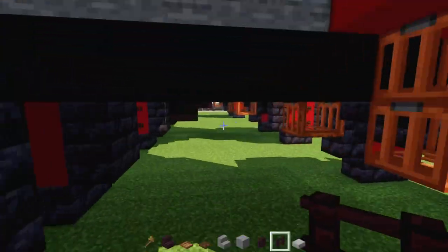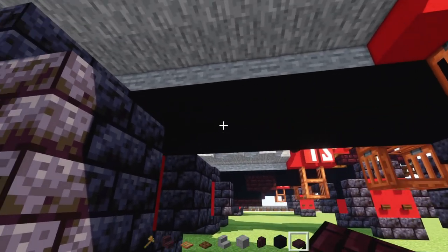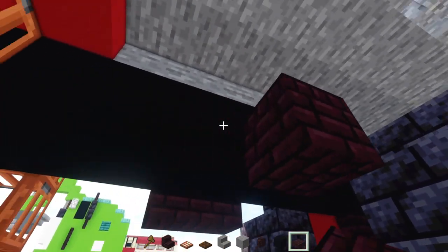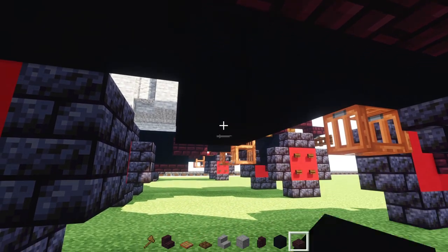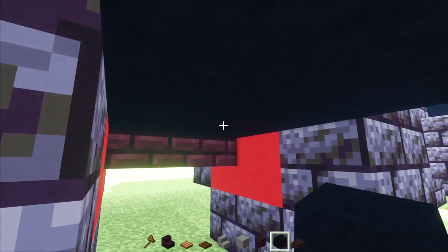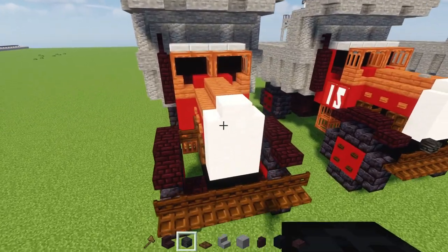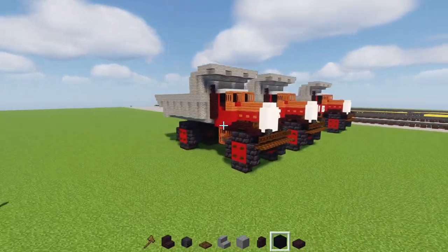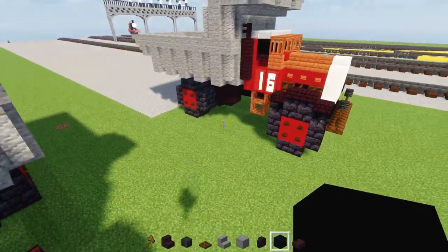Now let's add a bit more detail on the bottom — there's a little air tank here. Skip a block, add 2 blocks wide and 2 blocks tall of Nether Brick Slabs. Add Black Concrete in the space in between, then Nether Brick Slabs 2 blocks wide. Extend this Black Concrete all the way to the back, as well as the Nether Brick Slab. Then add a Wither Skeleton Skull for lamps in the front — just add a pair. This is the basic design. Now we have to number it, whether you want to make Max or Monty.